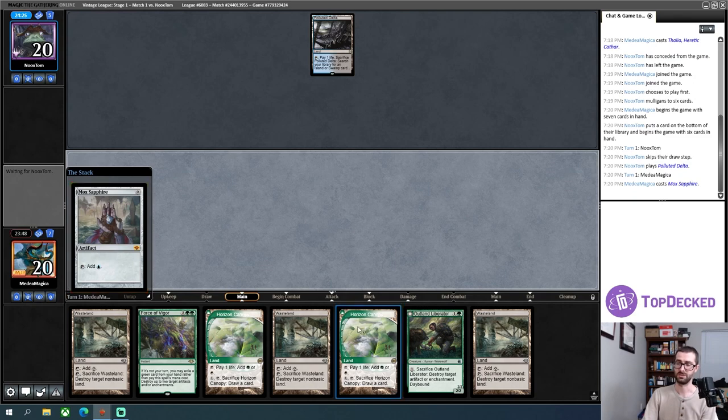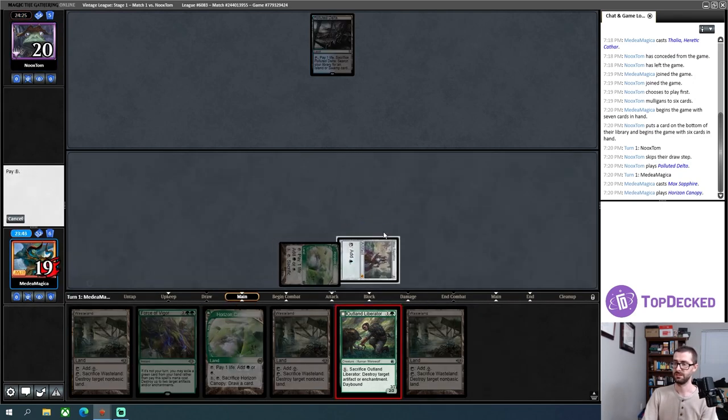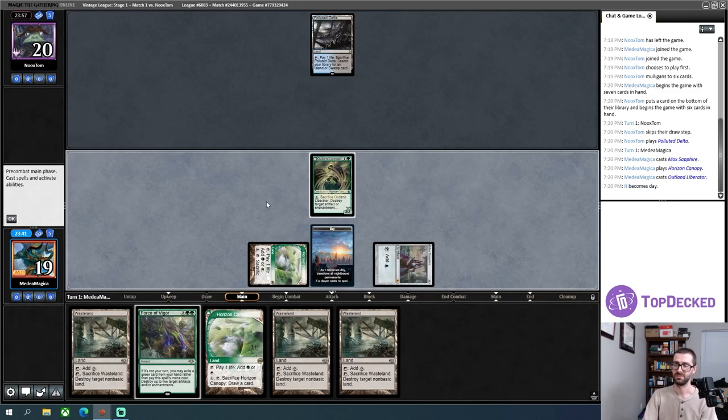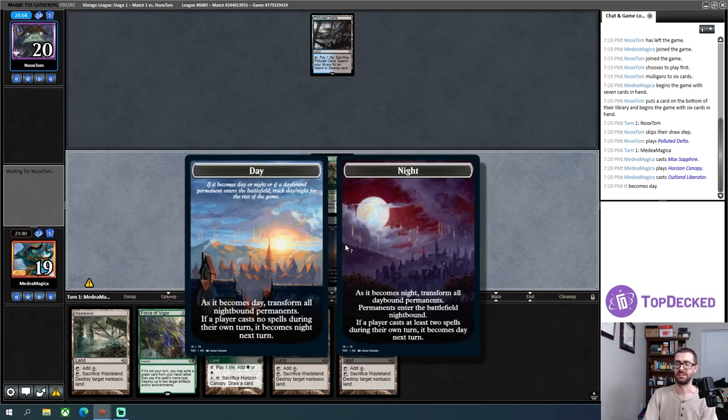It's so cute — it's freeing a little wolf from a trap, and on the second picture it's a little angrier. That resolves. But now it is day, and it becomes night if a player casts no spell during their own turn. I'll just back this up with triple Wasteland. It's a long pause for my opponent — in Vintage, normally it's Brainstorm they're thinking about, but there's only one Brainstorm, so it starts to become things like Ancestral a little more frequently.